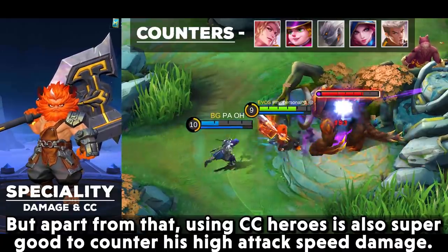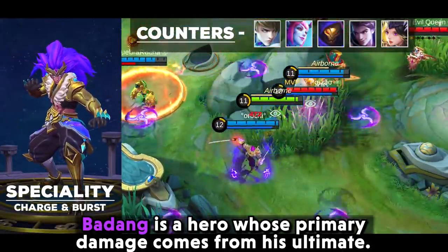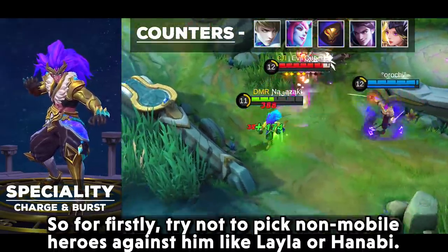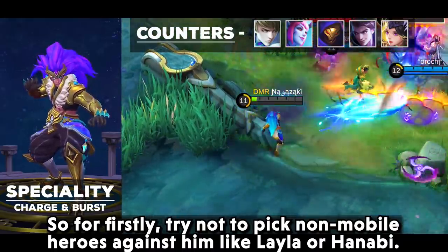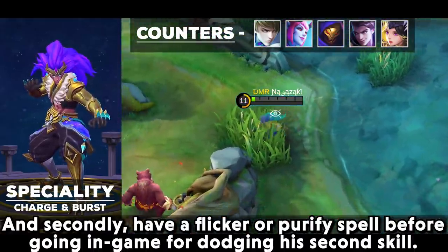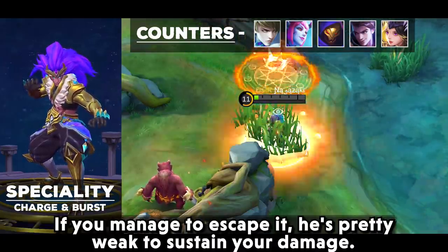Badang is a hero whose primary damage comes from his ultimate, and his damage is only fatal when you get hit by his second skill. First, try not to pick non-mobile heroes against him like Layla or Hanabi. Second, have a Flicker or Purify spell ready for dodging his second skill. If you manage to escape it, he is pretty weak and hard to sustain against your damage.